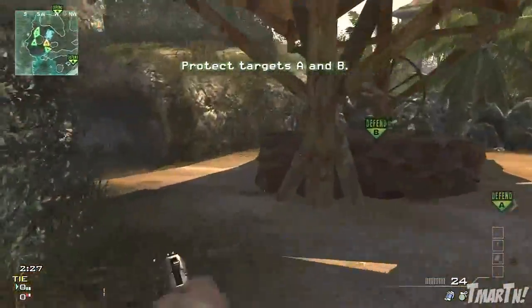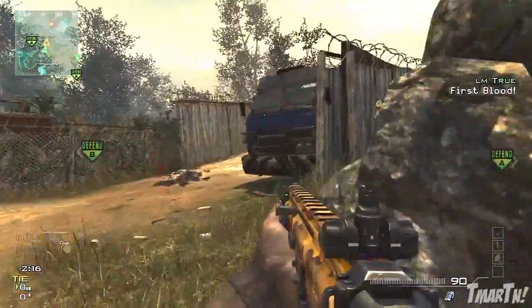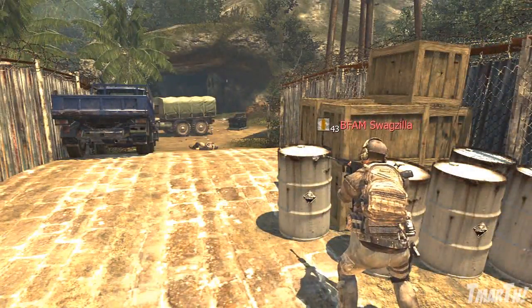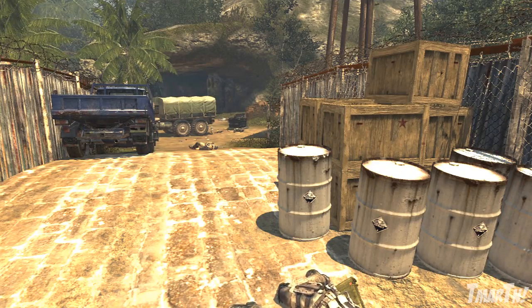Here's an in-game clip. I spawn in Search and Destroy knowing people are going to run over and camp that barrel because they're looking at that bomb site. I lay down under the truck, look over — easy free kill, absolutely nothing he was going to be able to do to kill me, and BAM. That's just it, it's too easy guys, it's too good.